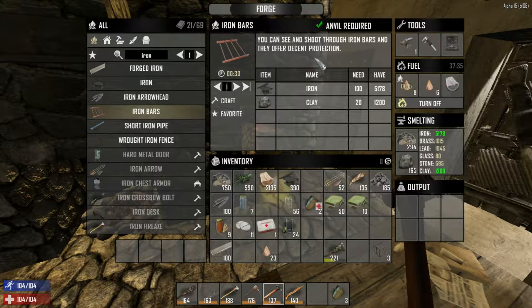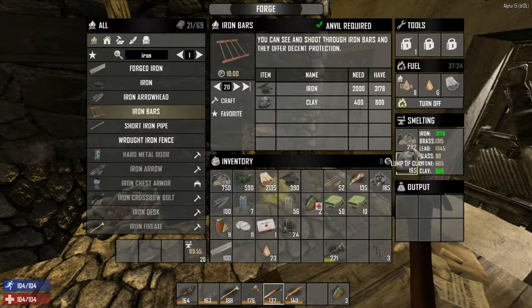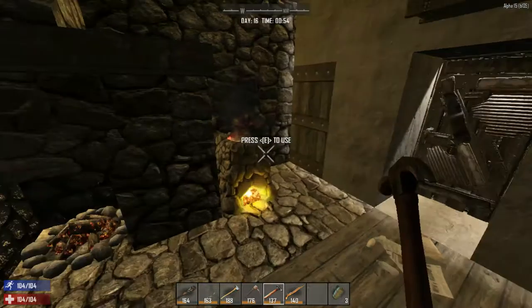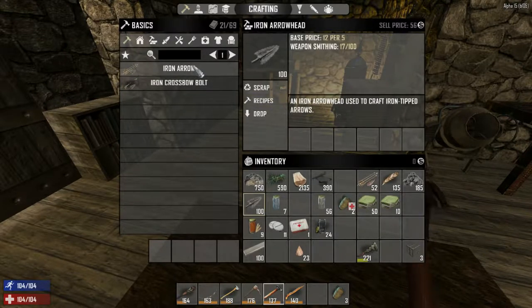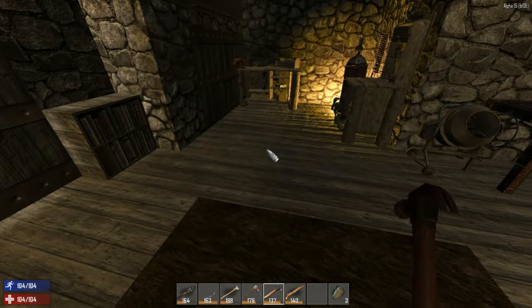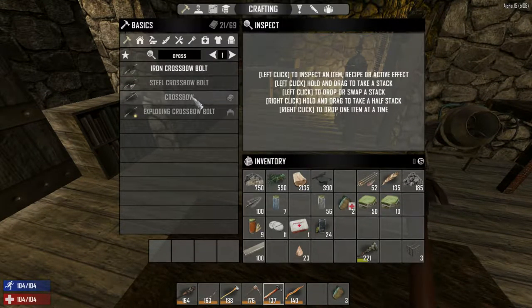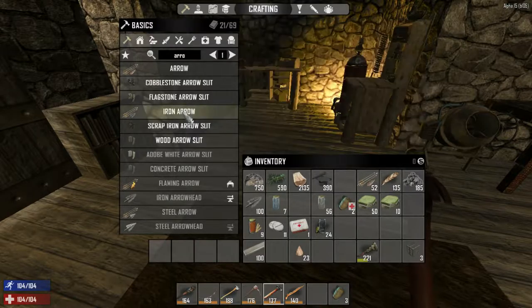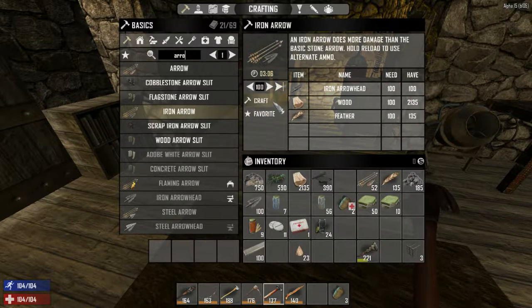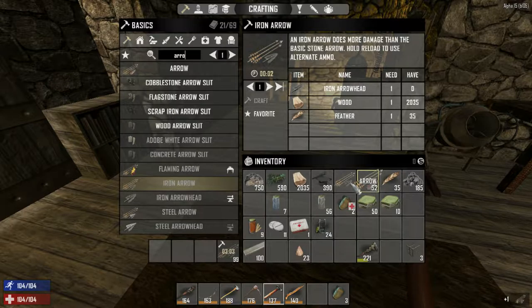Creating iron bars is going to take a lot of materials but it's important. I've been smelting things through here and we have some iron arrowheads, so I'm going to make iron arrows — as many as we can. We'll use up the rest of the stone arrows and then switch to iron arrows.